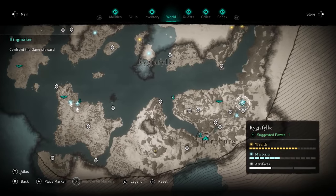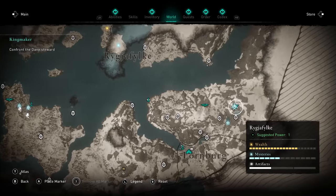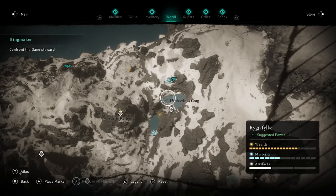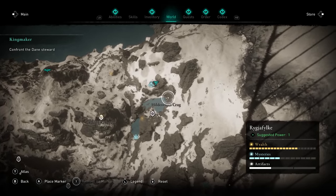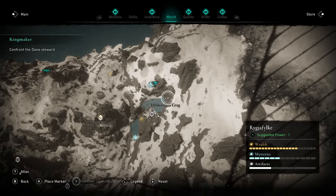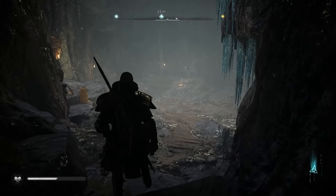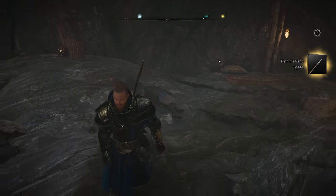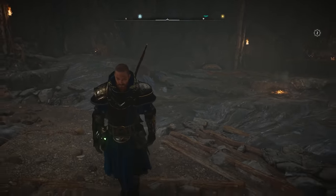To get the first weapon, you're going to need to head back to Norway. On the eastern side of the starting area, you're going to find Hiddlesvini's Crag, and right here is going to be a cave. When you go through this cave you're going to encounter a guy standing at the end of it. And there we go — we get Fafnir's Fang, the spear that we are looking for.